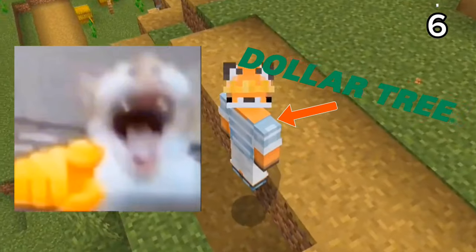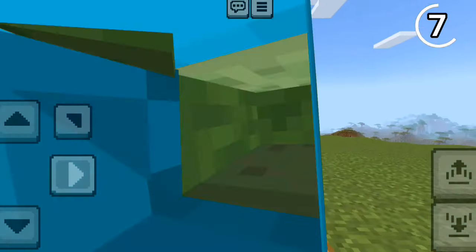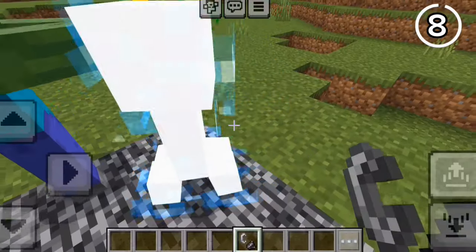Parrots are better pets than you think — they will actually imitate the sounds of nearby mobs, such as creepers. This is pretty useful for Bedrock players since they don't have the subtitles feature.